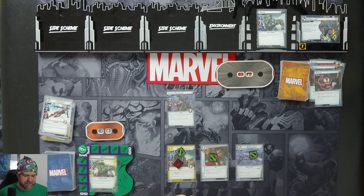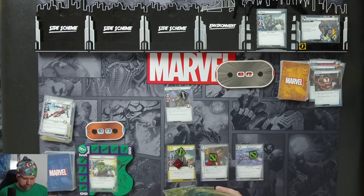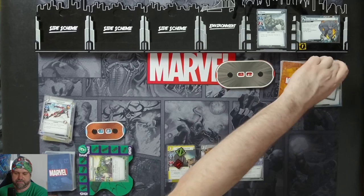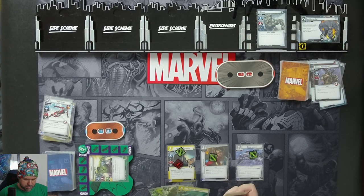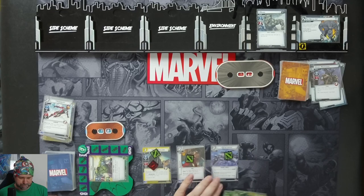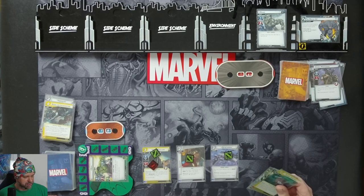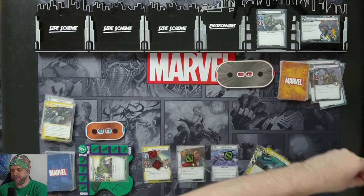A Mercenary - he's got guards, so while he's engaged with you, you can attack the villain. We'll attack for three and get rid of the Hydra Mercenary. We will use a Homeland Intervention - exhaust up to three shield cards you control and choose a scheme, remove two threat from that scheme for each card exhausted. Coulson's a shield card, so exhaust him and get rid of the threat on that.